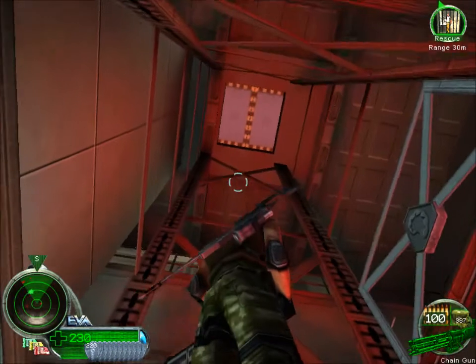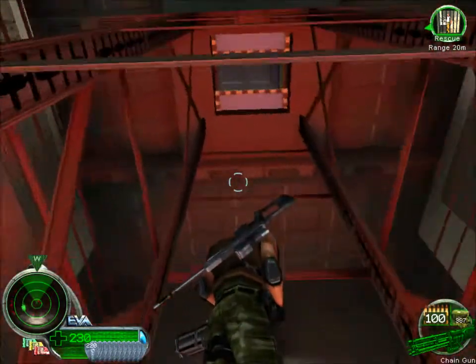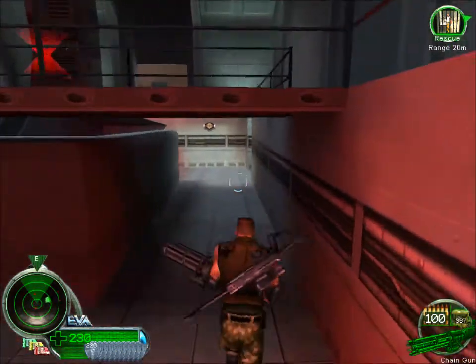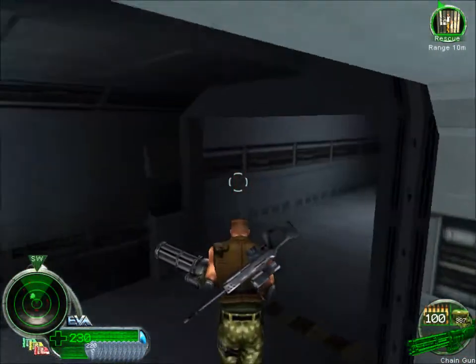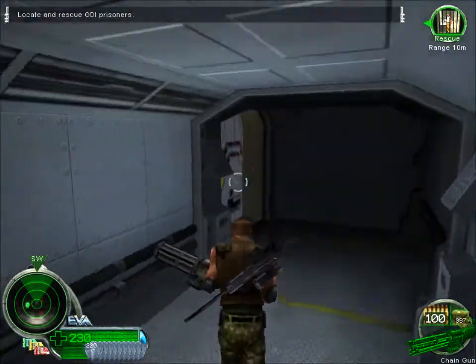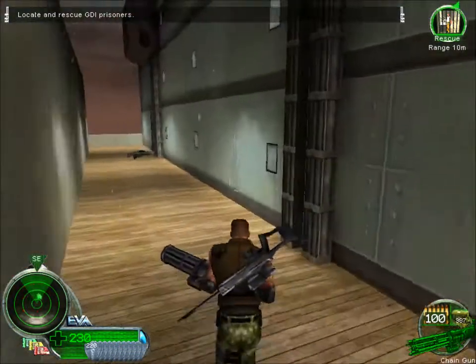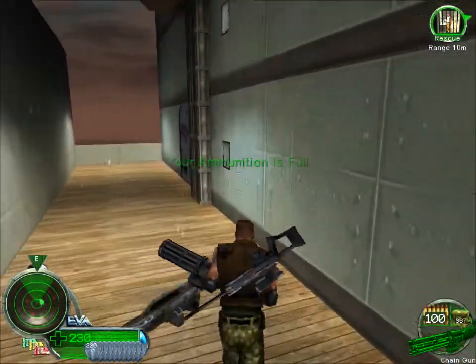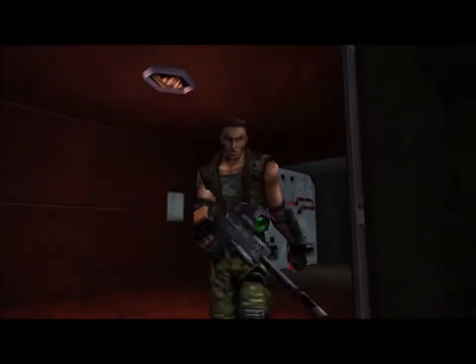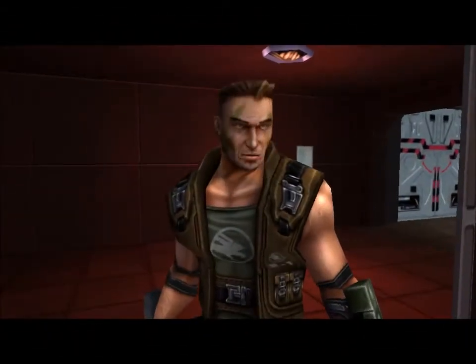So this is the elevator that we want probably. Locate and rescue GDI prisoners. Yeah, this is what we want. Vacation's over, guys.